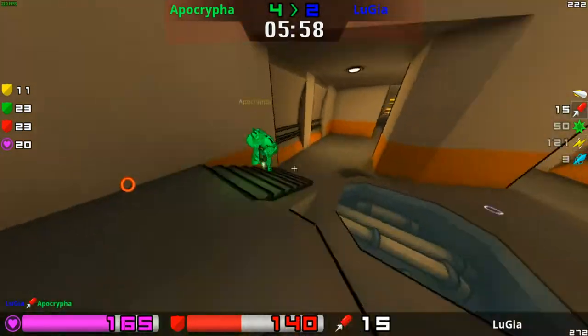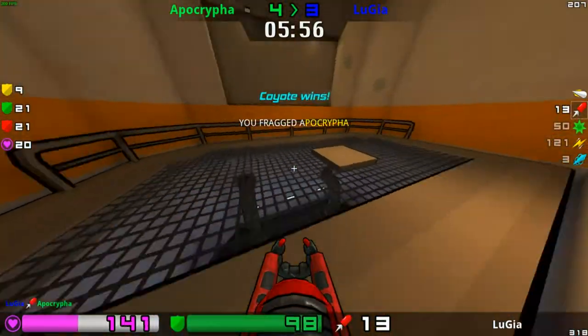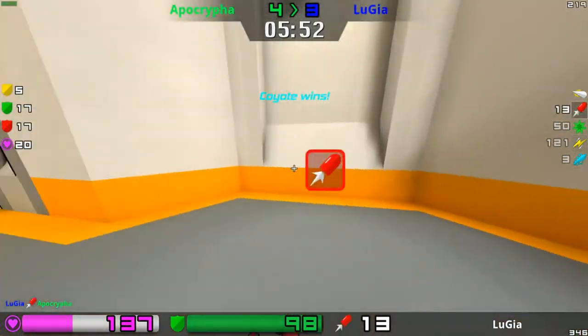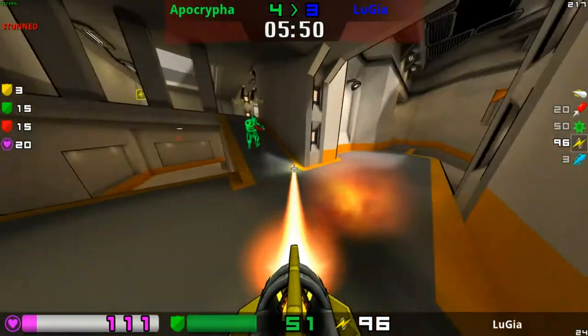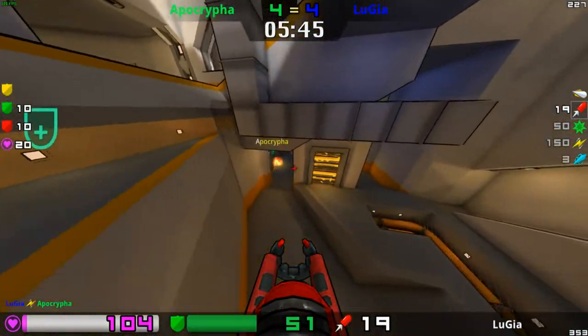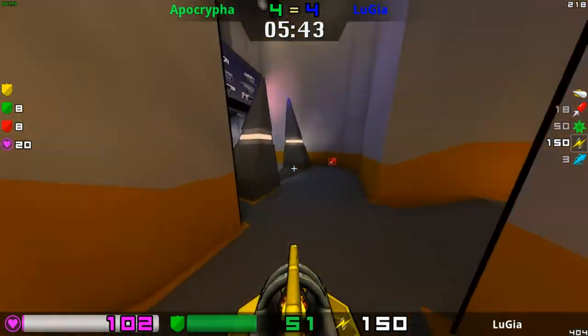Lugia going to pick up a kill here. Nice — another kill. Strange that the coyote wins thing still appears randomly. And there we go — Lugia tying it up. A wonderful set of frags to tie up this game.